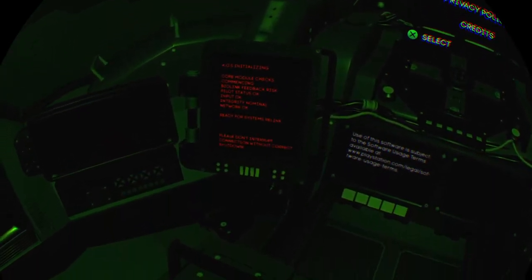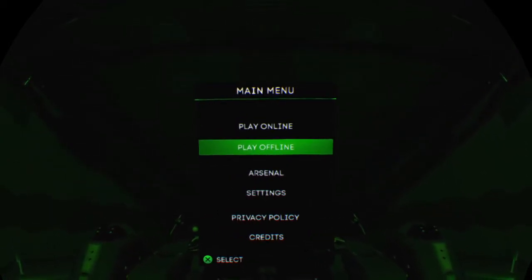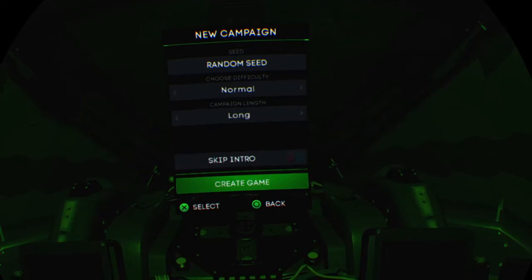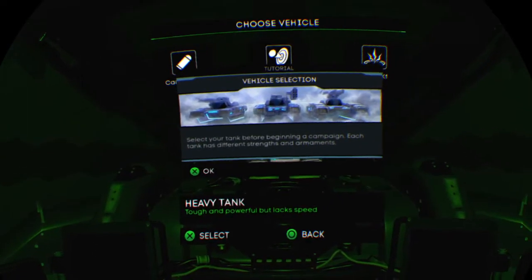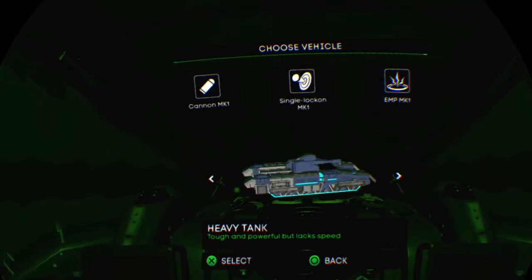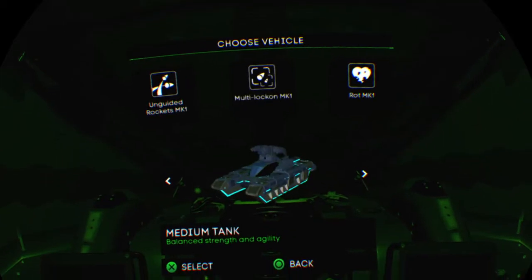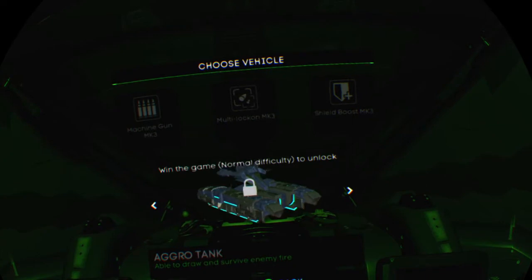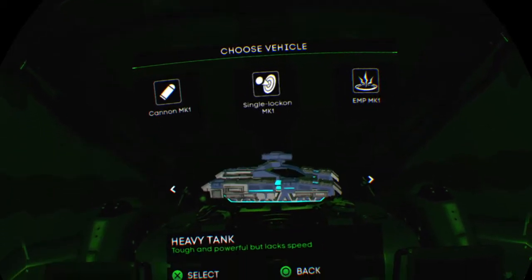Biolink feedback risk, pilot status okay, ready for systems. Let's do this — I'll do it offline first, just so I can test it. Let's do a new campaign. Random seed, normal campaign length — long. Let's do this. Select your tank before beginning campaign — each tank has different strengths and armaments. It's got a heavy with cannon Mark One, single lock-on Mark One, and EMP. It's got a light tank or medium tank. I'll go with heavy — let's try heavy.